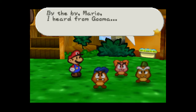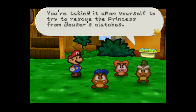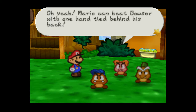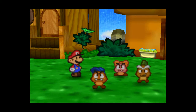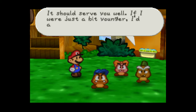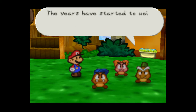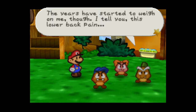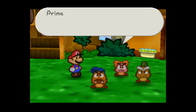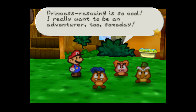By the by, Mario — I heard that you're taking it upon yourself to try to rescue the princess from Bowser's clutches. Oh yeah, Mario can beat Bowser with one hand tied behind his back. Hush now. Mario, please take this hammer. It should serve you well. If I was just a bit younger, I'd accompany you on your trip — I'd have done some damage. The years have started to weigh on me though. This lower back pain... Adventure? You're so lucky. Princess rescuing is so cool. I really want to be an adventurer too someday.